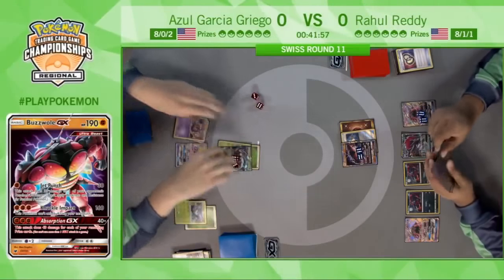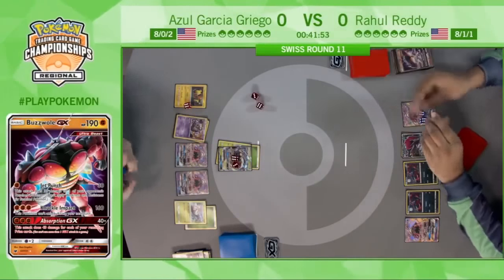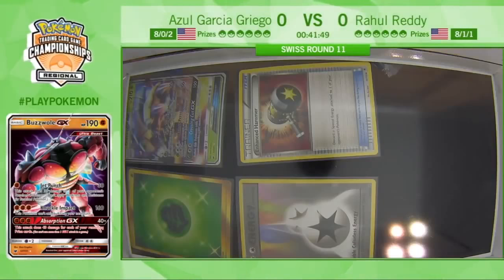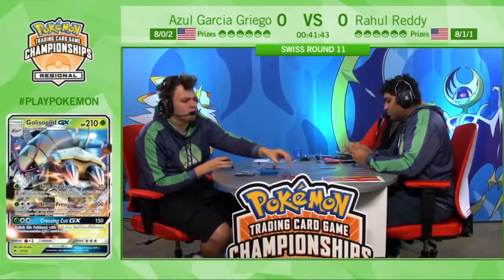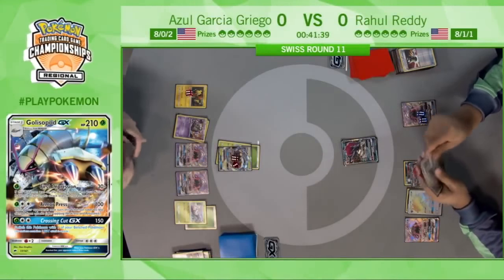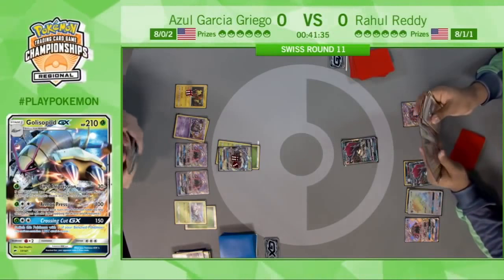There's the Acerola from Azul. He's going to be able to retreat to that Golisopod and deal the full 120, taking the knockout on the Buzzwole GX. Two Zoroark GX coming into play! I told you he had a lot of Zoroark in hand. Thankfully for Rahul, he didn't get that tool, so he'll be able to trade and find what he needs.